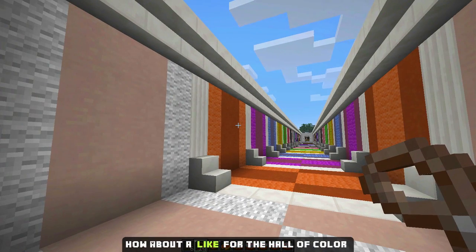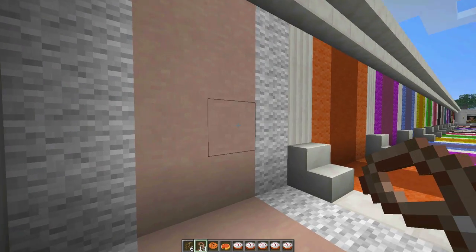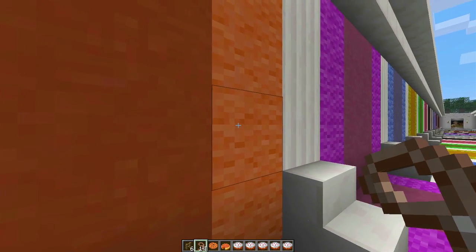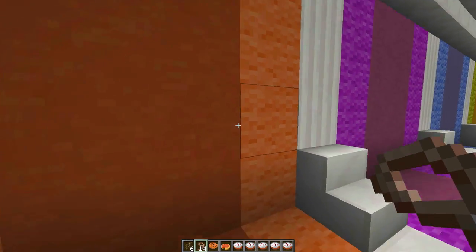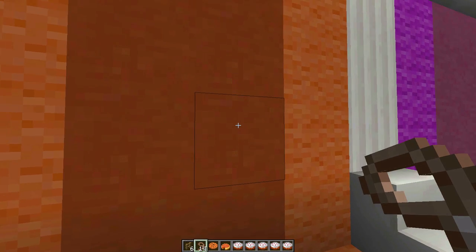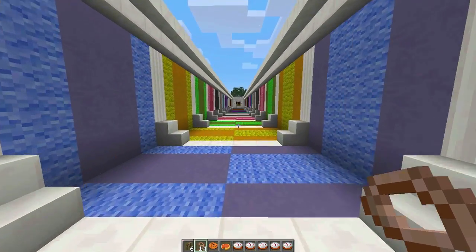So this is the new hardened clay block and its corresponding wool color. Here would be the white wool, and this would be the hardened clay's equivalent to white — it's a little odd, a little pinkish. Moving on to the orange one, with the wool you see a lot of speckles, a real light color and a real dark color. But with the new hardened clay color block you can see it's very refined and sleek, not a lot of variation in color, which makes it really great for building.